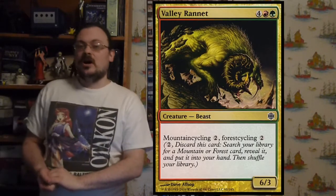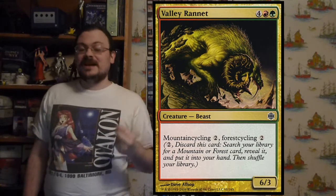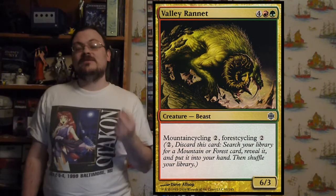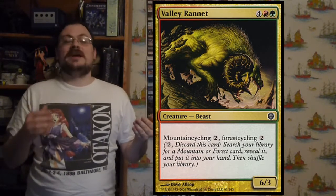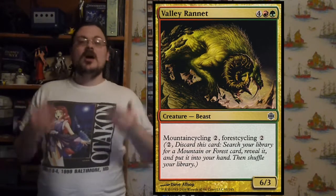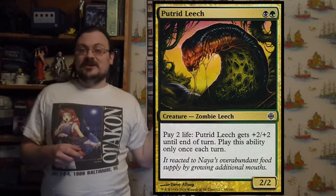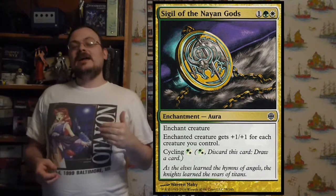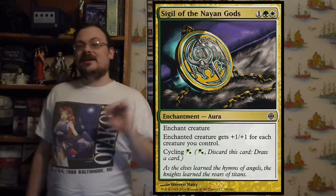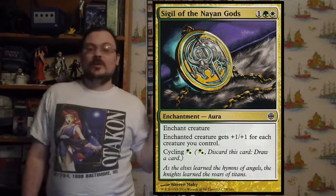The dual land cyclers were common cards you could cycle for two mana, and when you cycle it you'd choose one of its two basic land cycles — both colors in basic land cycle form. So a white-green card could be basic land cycled for a Plains or a Forest — both costing two colorless mana. The hybrid land cyclers were common cards with a two-color mana cost where you could cycle for a hybrid mana of those two colors.